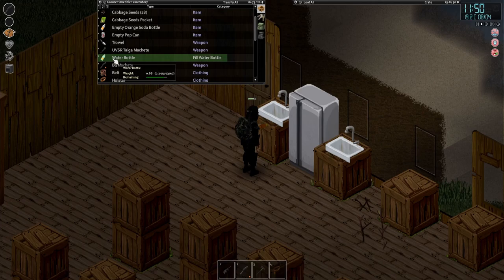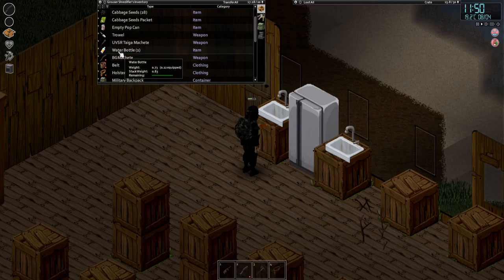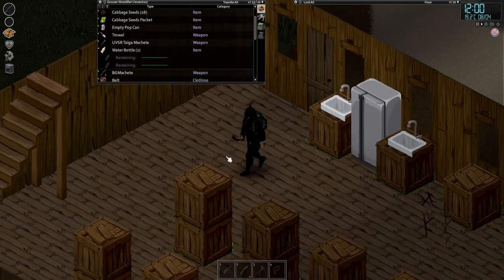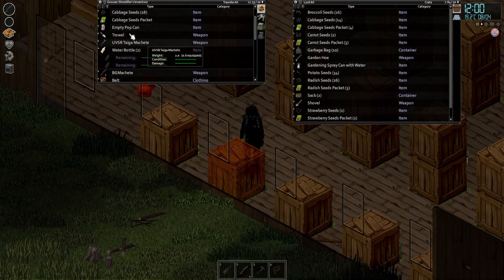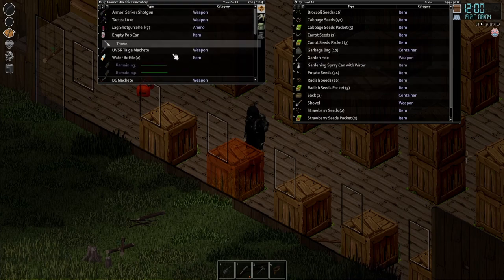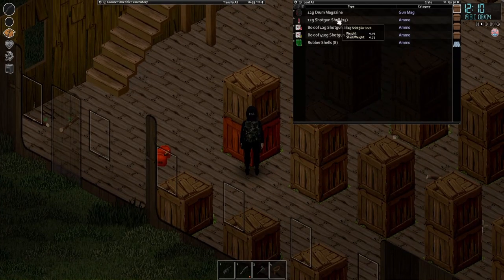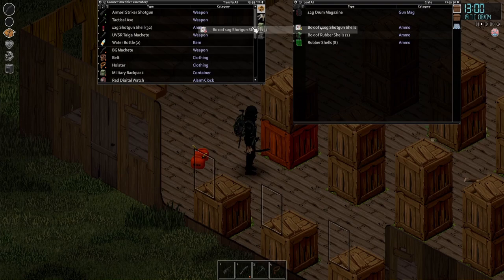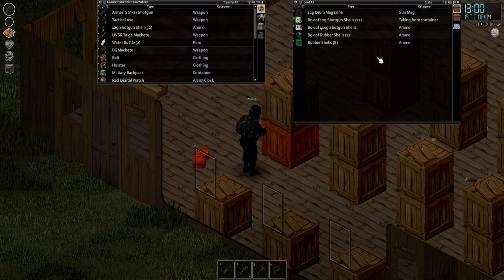Okay, this should work, right? We're not gonna get tainted water out of it. We have clean water, excellent. Let's get rid of our cabbage seeds, we'll get rid of our trowel. We got a lot of shotgun rounds — let's get them out. Just grab all the shotgun ammo.